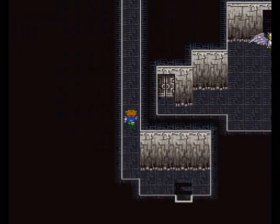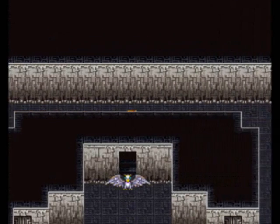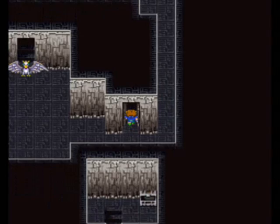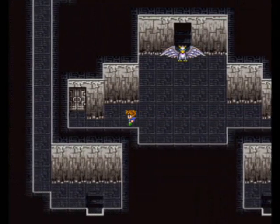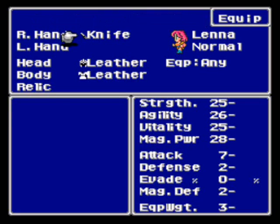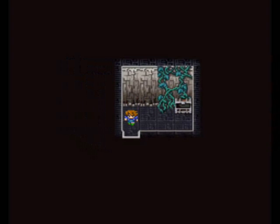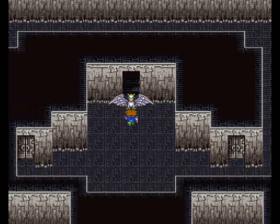Third floor! There's something blocking the way up. I wonder what it is. But we have some doors here — let's see what we have. Nothing in here. And what do we have over here? A treasure! A broadsword! Let's give that to her for now. Can't climb those vines.